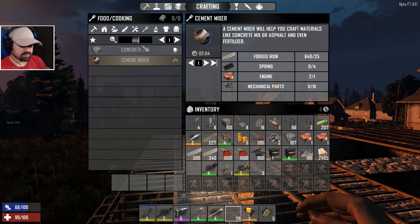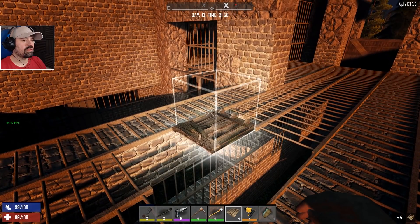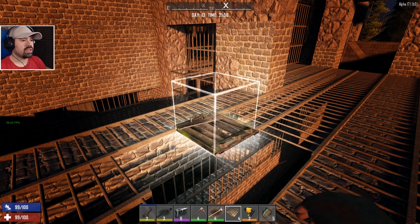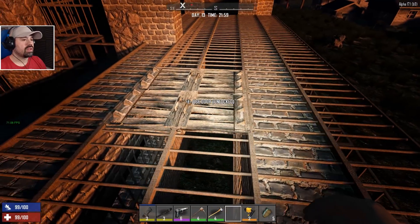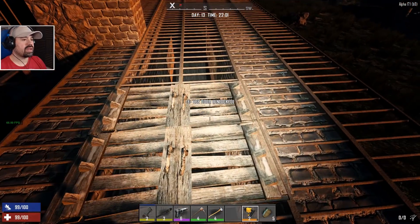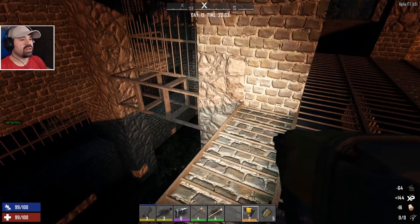Sweet — now let's make some hatches and put them right here. We want to put them sideways. There we go — so now if we open them it will count as one full opening and we should be able to throw anything through here no problem. Let's upgrade them. There we go — it's 10 o'clock and we have one full day left, so I think we're pretty much done.